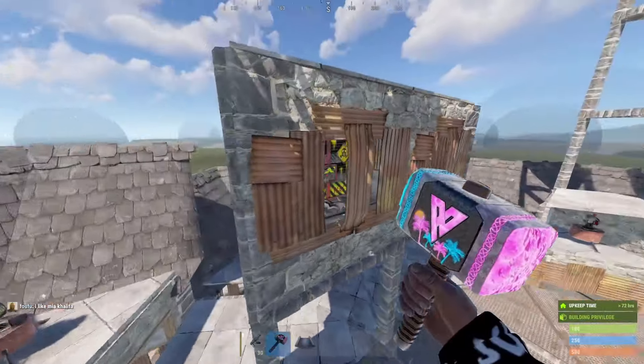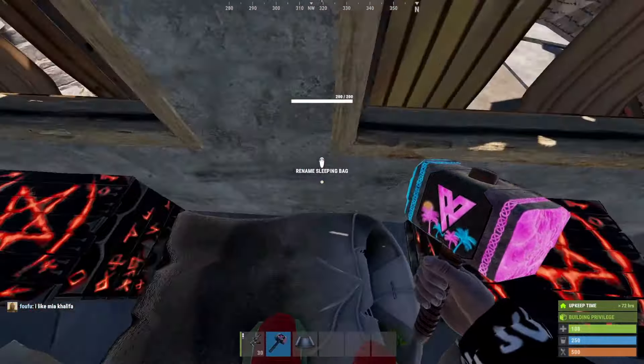There are also spawn points up here — either two beds or three sleeping bags to be able to spawn and surprise raiders. And that is it for this section — let's get in and build.